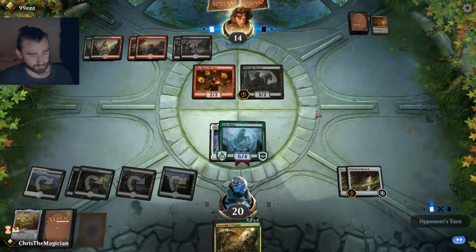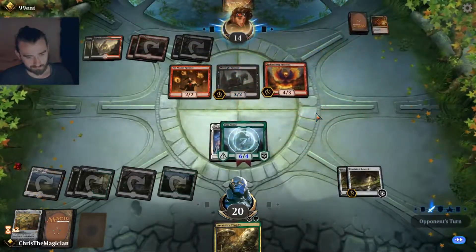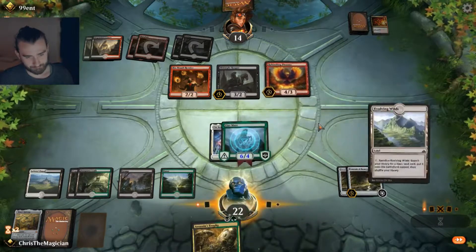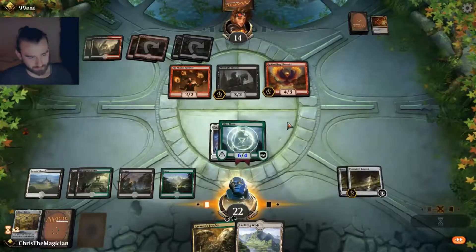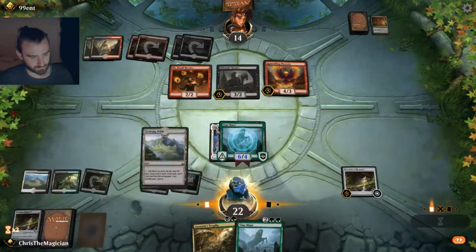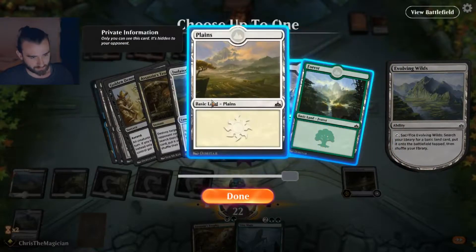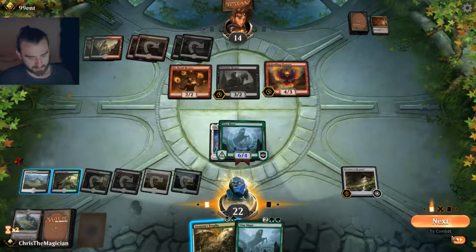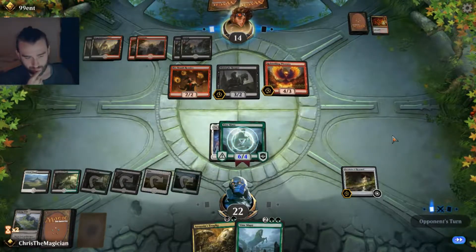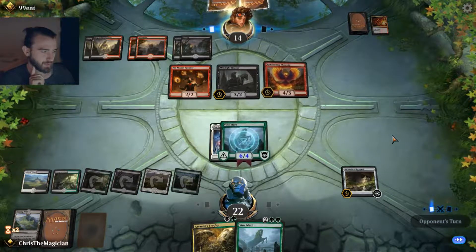If he has Eldest Reborn then he is fine. That's a blocker, so we need two removals to deal with that. Let's draw a card out of this — another Vine Mare. Let's put this down. No use in attacking here, we don't want to get our Vine Mare killed. We can keep up the Assassin's Trophy.